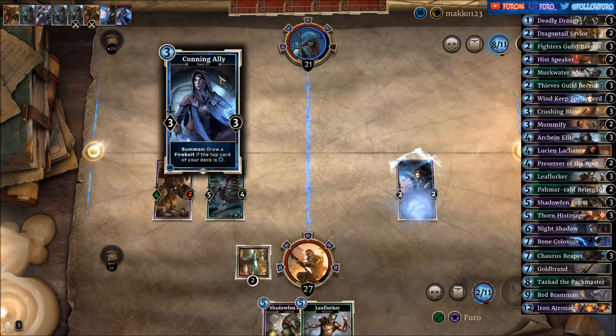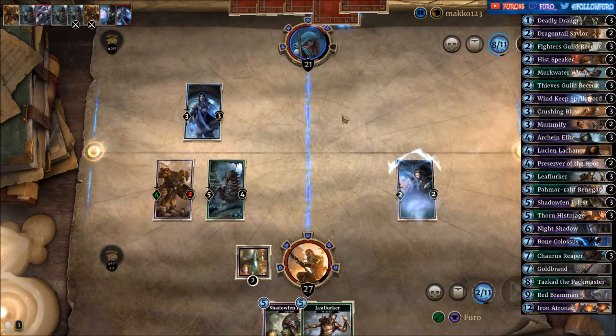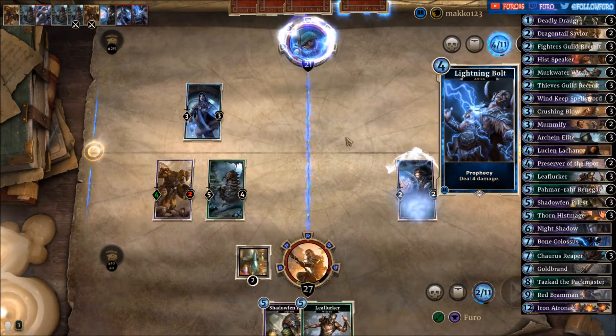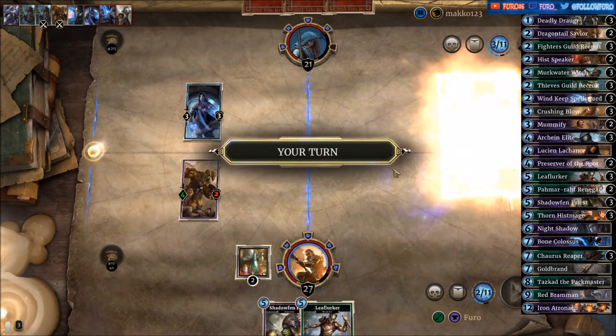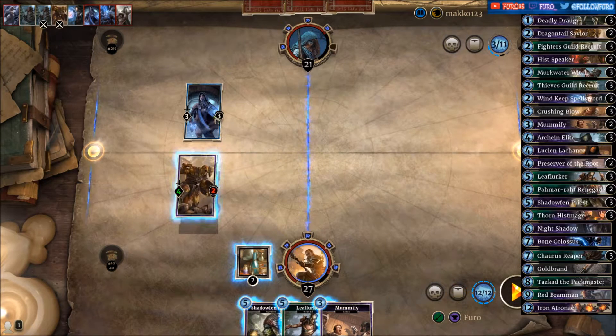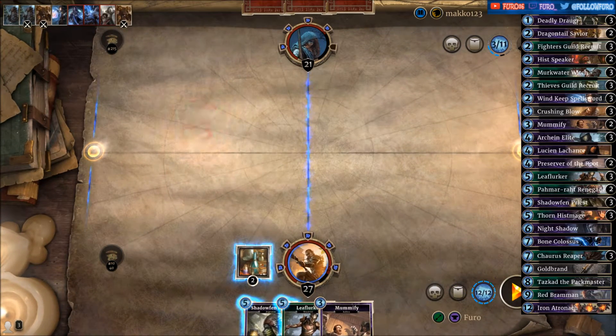He is not getting a Firebolt — very sorry for him. Let's play the Lightning Bolt to get rid of the Reaper. Execute. He's getting it all — taking out the Cunning Ally. Let's see what he's playing here.